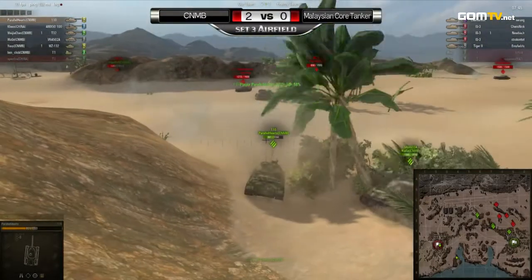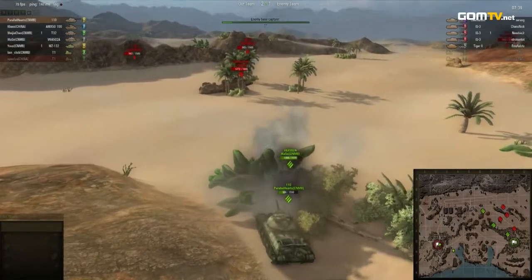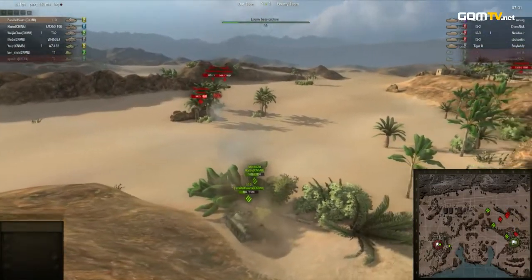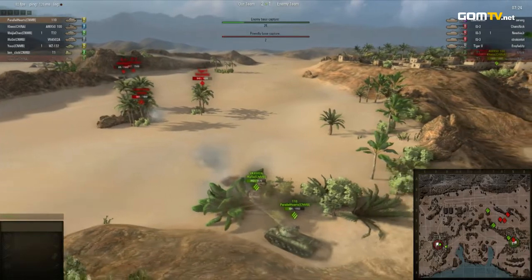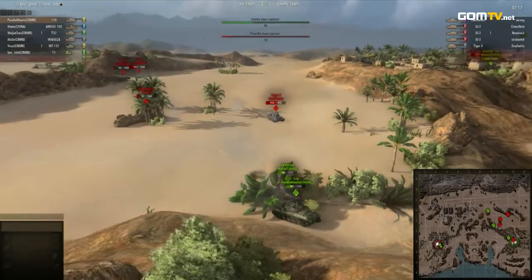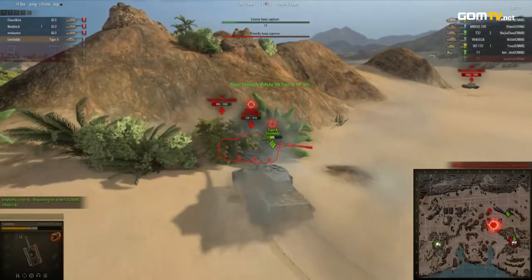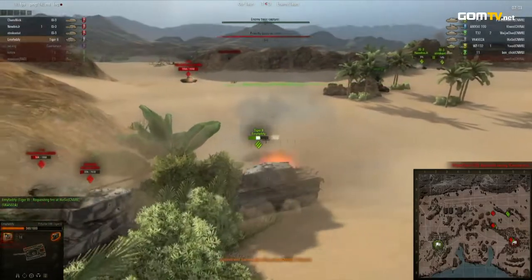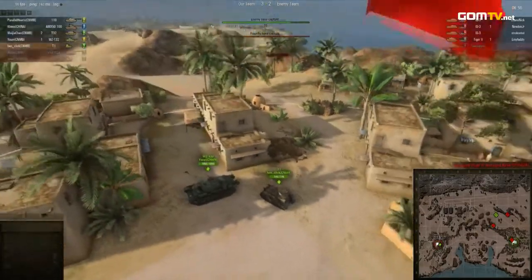They're walking into a trap right now. Another cheeky move coming out from the Chinese — they are trying to capture the enemy base once again. Obviously, because they know the Malaysian core tankers threw everything they had at them. So meanwhile, the more mobile tanks moved in for the base capture. All they have to do is hold this. If they can survive this firefight, they will win, because there's no way those heavy tanks have time to go back and defend their base. The Malaysians are trying really hard to push, but they are the aggressors and won't have as much cover as the defending team. Meanwhile, their base is being captured.